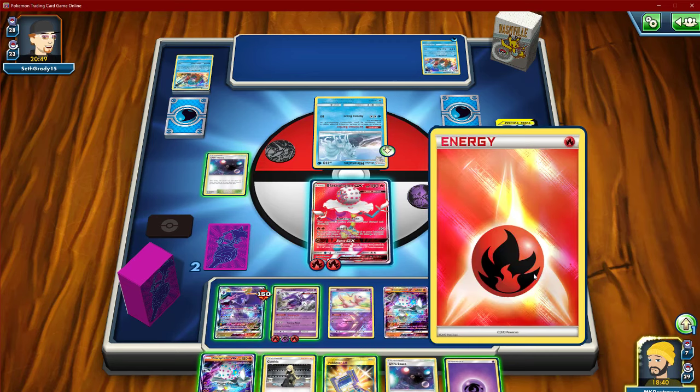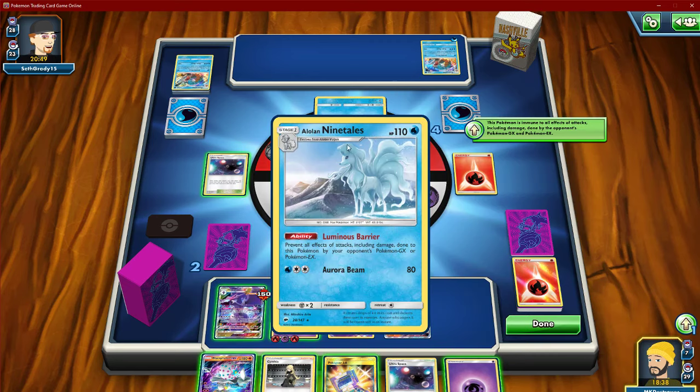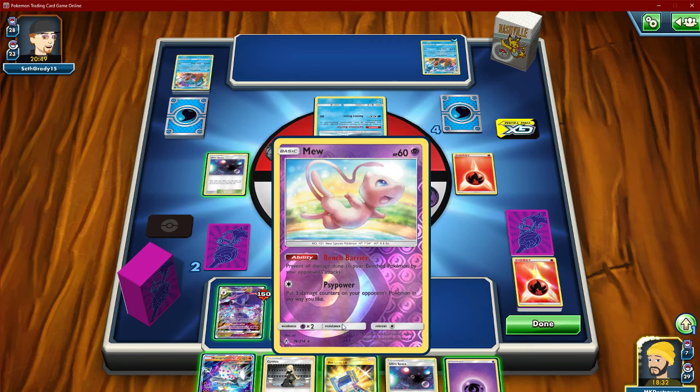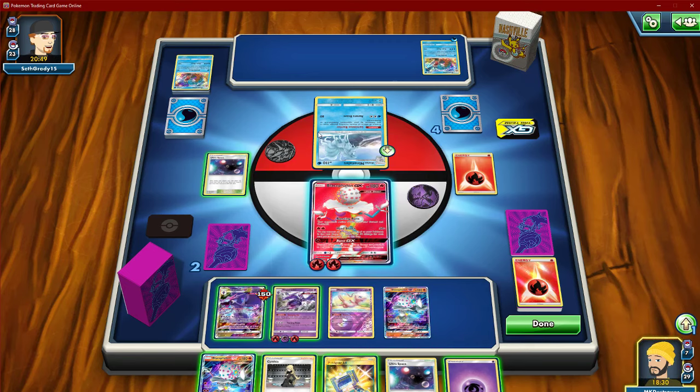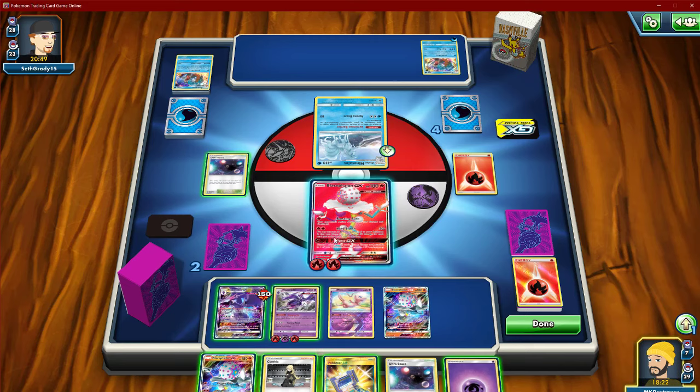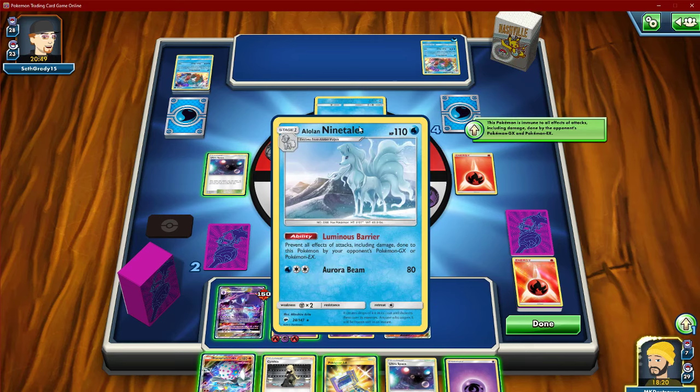There actually may not be a way to win this. We could retreat into Mew, hit this for three — putting it at 80, which is in range. It may not get knocked out. Hit this for three again and just kind of go from there, because anything we do to this is useless.